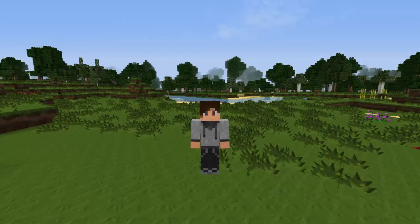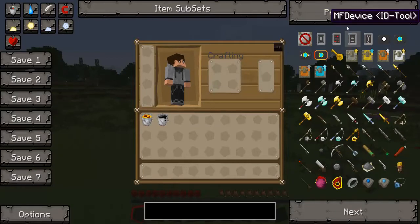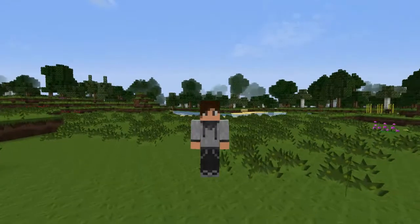Hey guys, what's up, welcome to another day — episode 33. Today we have a pretty sweet item, it's called the Philosopher's Stone. On my item scale it's on the 39th page, 10 down and one across, or two across if you prefer, since it's the second one in the row.